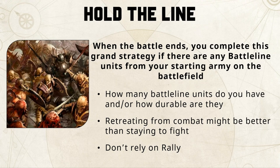If your battle line are in combat, maybe the best option to keep your grand strategy alive is to retreat them out so they don't get destroyed. Do you have the ability to take one battle line unit that just plays hide-and-go-seek — sits in the backfield, hides behind line-of-sight-blocking terrain — and keeps out of the battle? At the end of the game, as long as you've got one unit of battle line still on the table, you've scored this one.